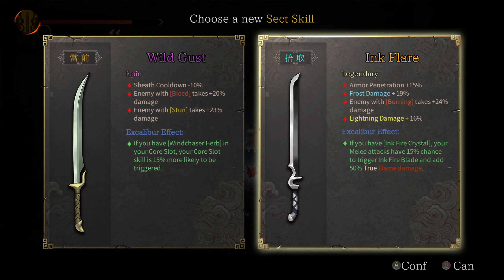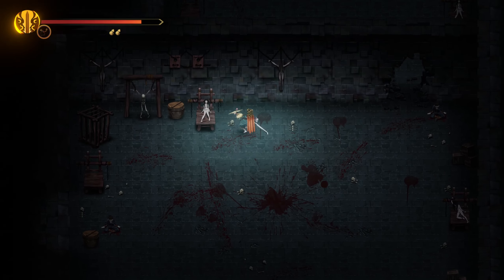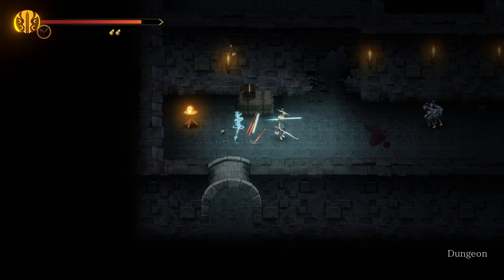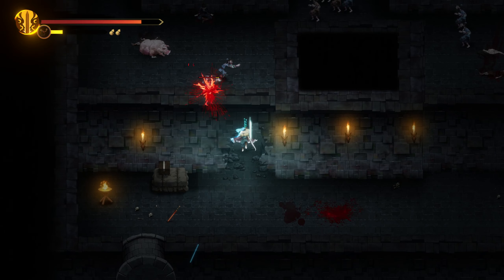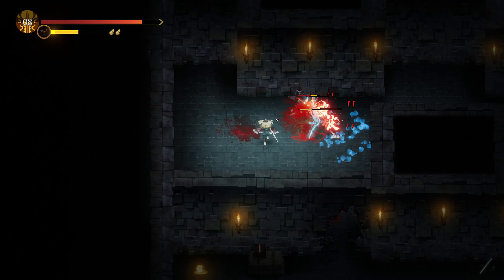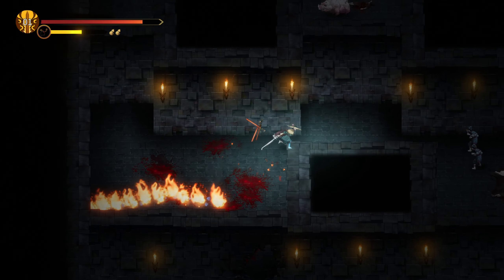Oh wait, Ink Flare: cost damage, but enemy with burning takes more damage. I need to get this. Get rid of that one and this one — oh, I also need to get rid of this.